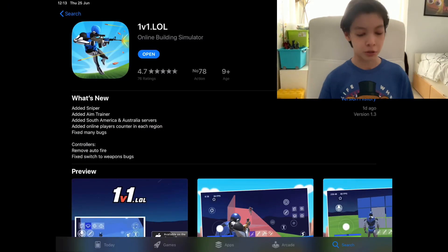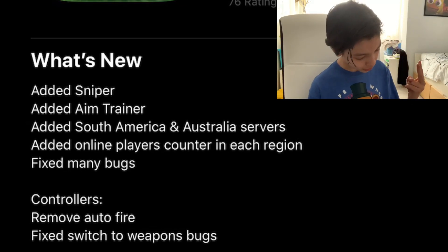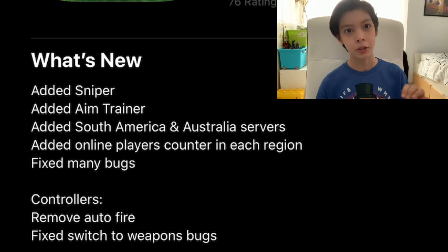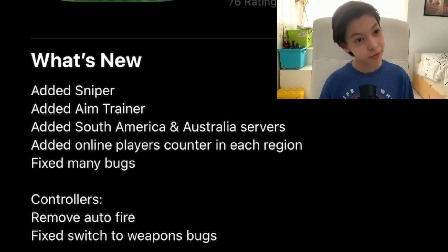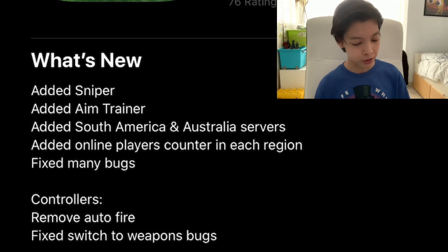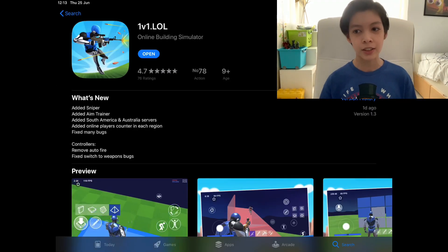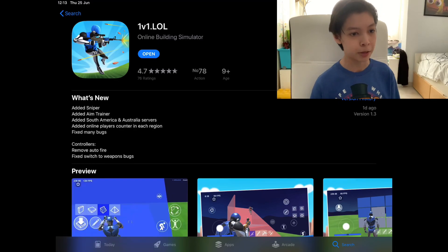So first, as you can see on the screen right now, they added sniper, they added aim trainer, they added South America and Australia servers, they added online player counter in each region, and they also fixed other bugs that were in the game. And also for controller support, they removed auto fire. So controller players cannot L2 spam too much of that auto fire.